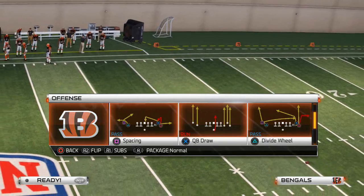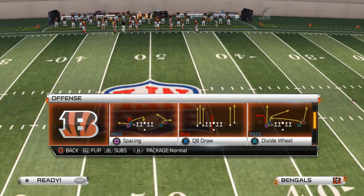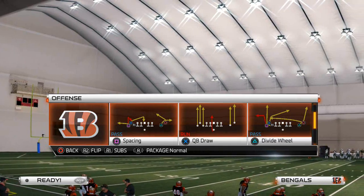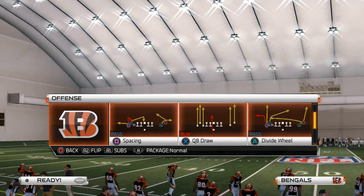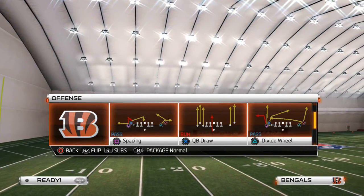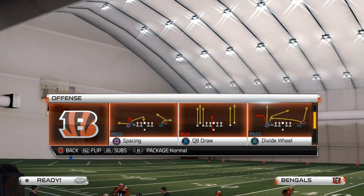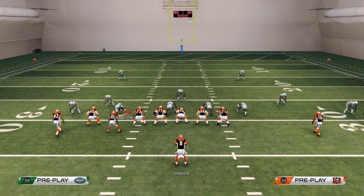The formation we like to use to beat man coverage is the shotgun bunch empty bunch. As far as getting formations to beat man-to-man defense, you want formations with two-by-two sets or bunch sets. In man coverage they're going to man-align, so there's no advantage to using trips. There is an advantage to using a bunch because it's compressed. That's why we like formations like shotgun snugs, shotgun tight doubles, and shotgun empty bunch from the Minnesota playbook.